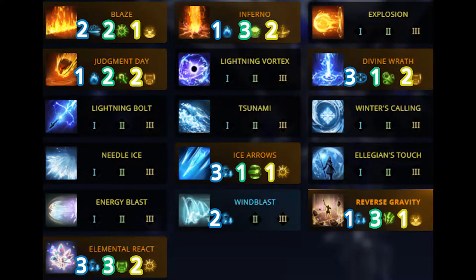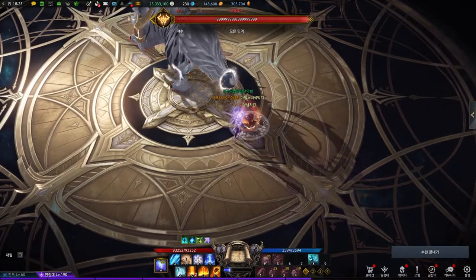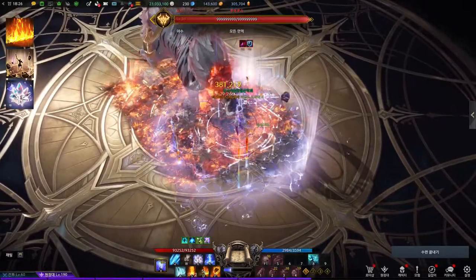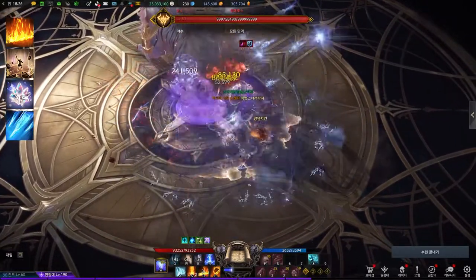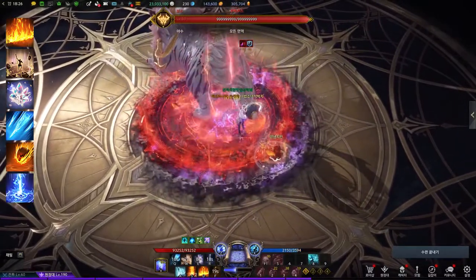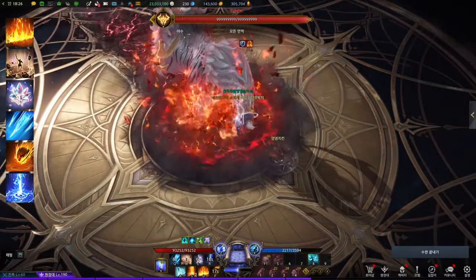Unlike Ignite Sorceress, Reflux Sorceress does not use Explosion. Instead, it uses Reverse Gravity. Rotations are simple: Blaze, Reverse Gravity, Elemental React, Ice Arrows, Judgment Day, Divine Wrath, then use any remaining skills.